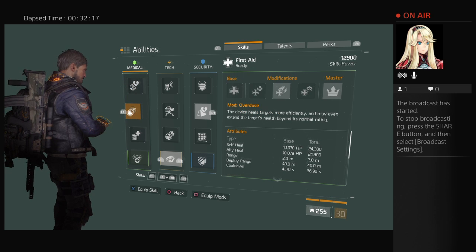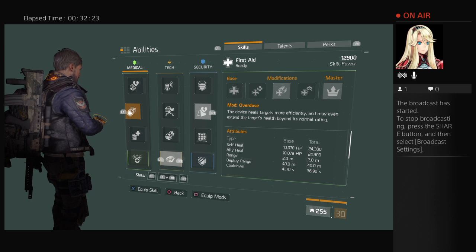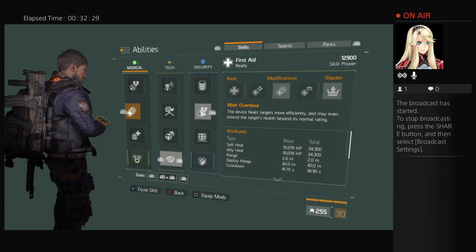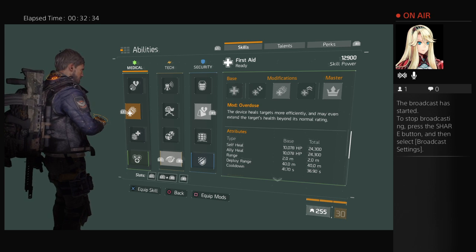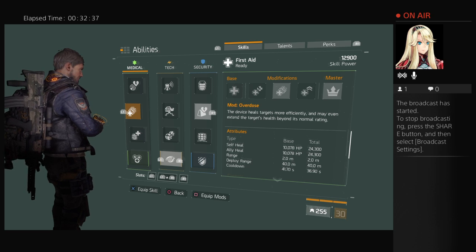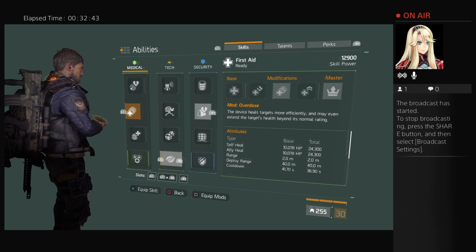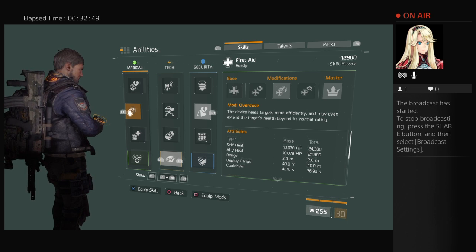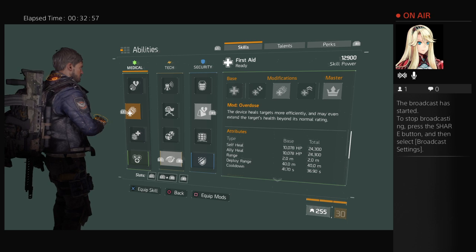It says Overdose. Self-heal 10,000 — go ahead. Self-heal, yeah. Up to 24,000 health points — 24,300 something total.